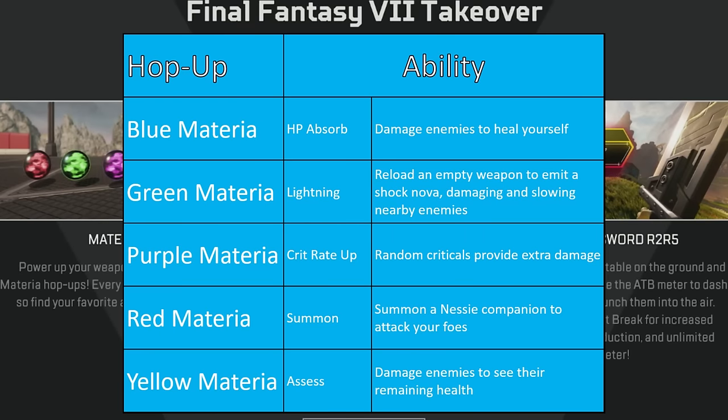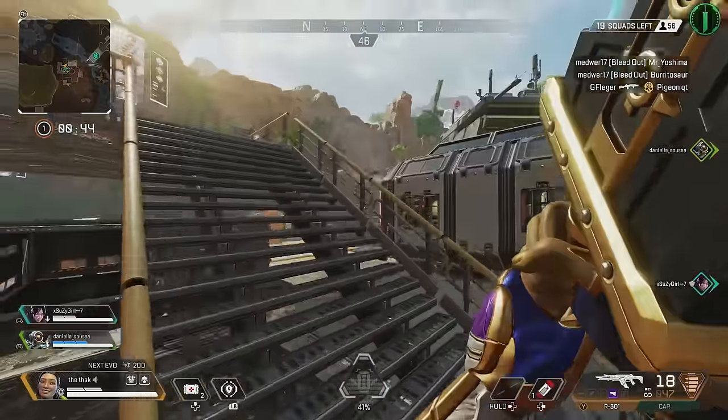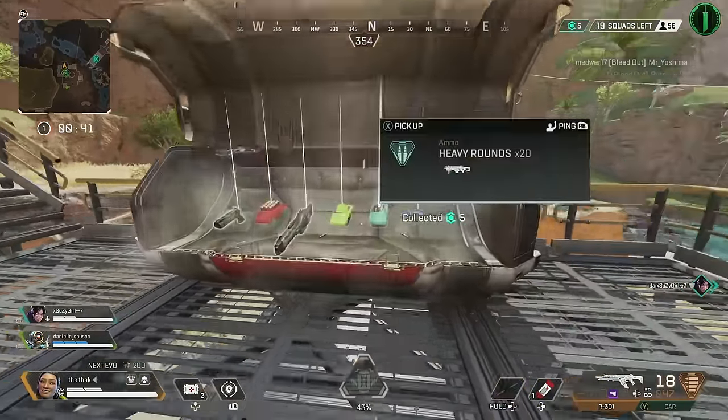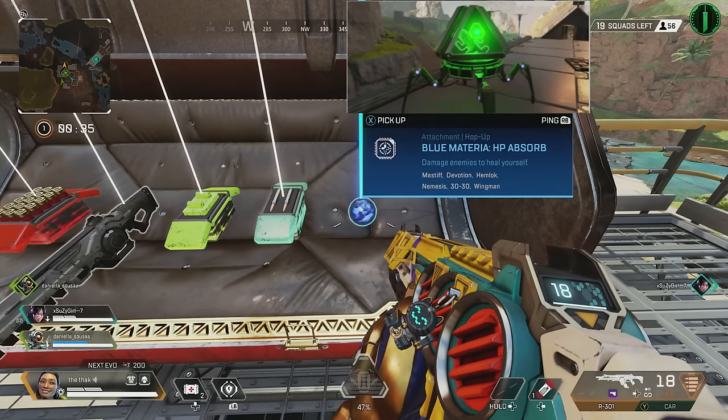With the blue materia, when you deal damage to enemies it lets you heal yourself — super useful. The green materia, when you reload with it equipped, emits a shock nova that damages and slows nearby enemies, kind of like a mini arc star. With the purple materia, random critical hits give extra damage. With the red materia, it summons a companion Nessie to attack enemies — one of my favourites. Finally, the yellow materia lets you see an enemy's remaining health when you damage them. To find these hop-ups, look for cactus-coloured loot ticks on the map.